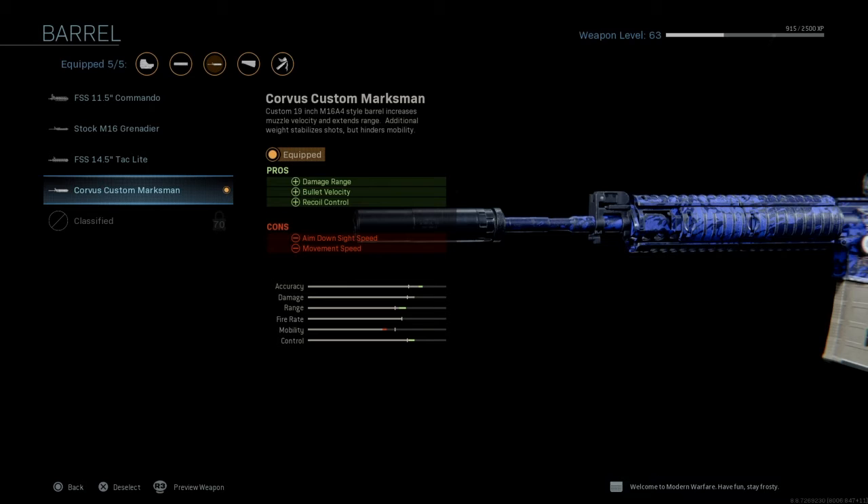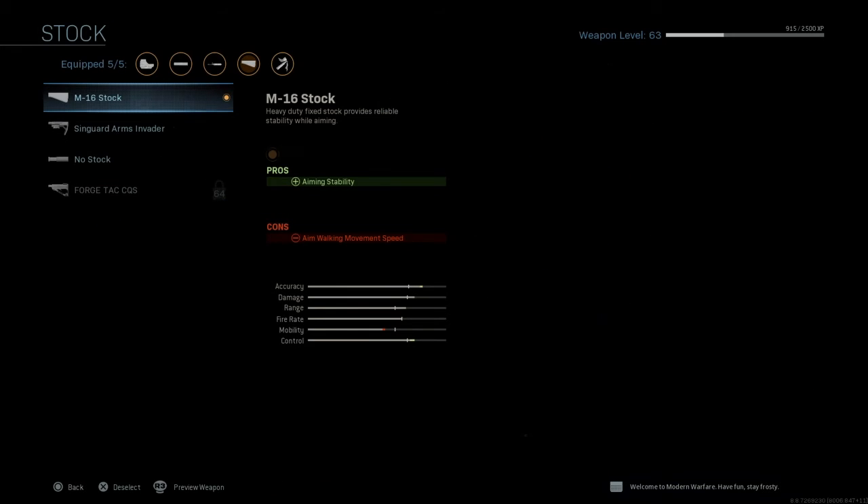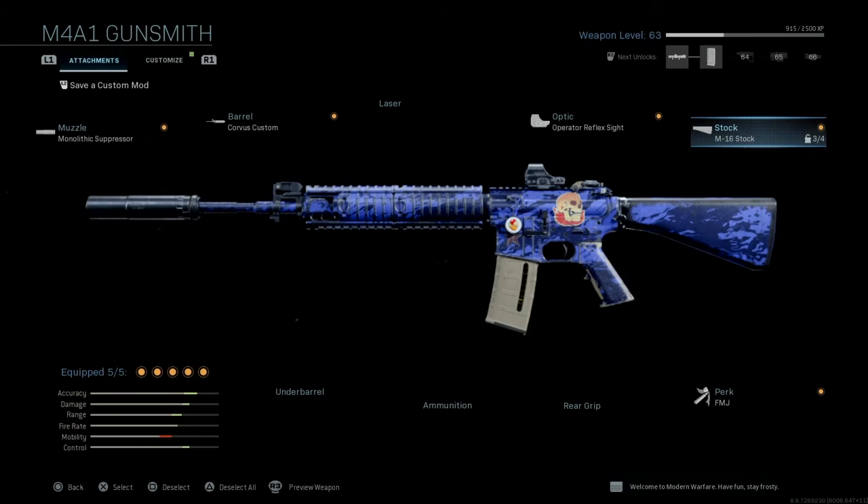The downside is ADS speed and aim walking speed drop, but it's worth it. Next I have the Corvus Custom Marksman barrel, which increases damage range, bullet velocity, and recoil control — ADS speed and movement speed drop, but that's the sacrifice for range. Any sight works. I have the M16 stock for aiming stability to reduce recoil, though it drops aim walking movement speed. Finally I have Full Metal Jacket. These five attachments make this gun disgustingly good at distance — the most consistent and best combination I found.